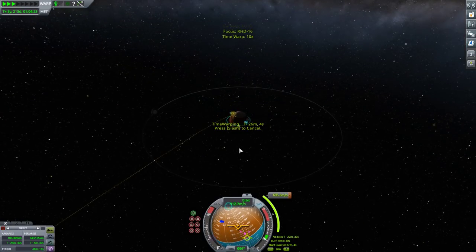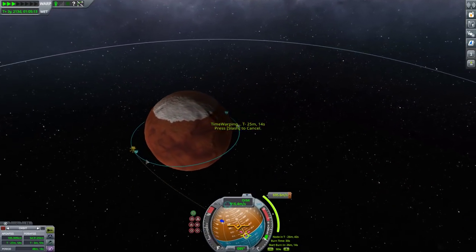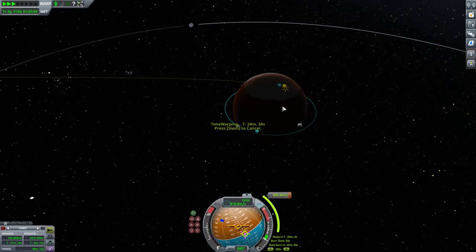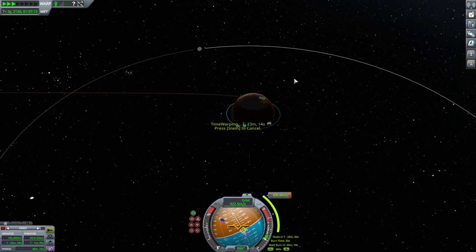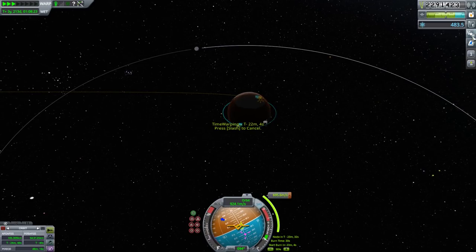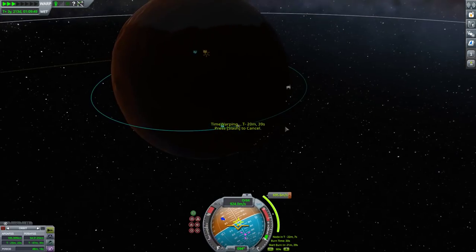Let's hit Tilde — that focuses me back on my craft — and I just have to wait for the transfer burn. I'm racking in a whole lot of science from my deployables that I deployed on Duna. In the meantime I had about 100-something — like 180, 160 — some sort of science around there. And as you can see here I have quite a bit more. When I land it's going to be ridiculous.